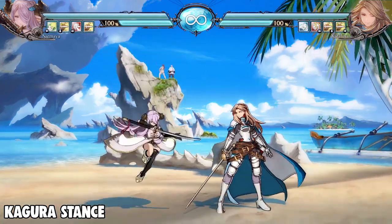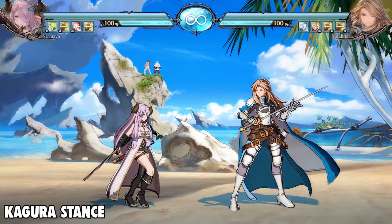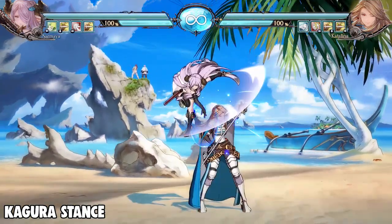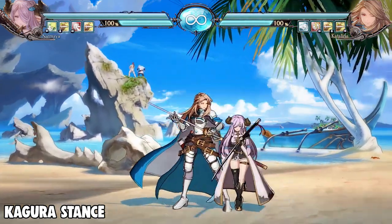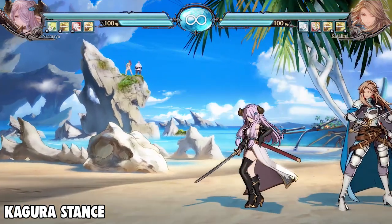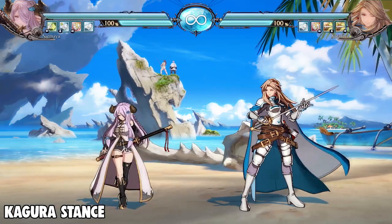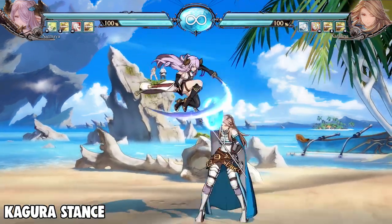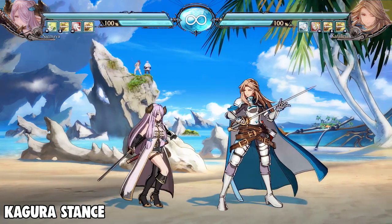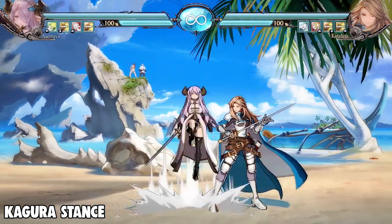Her Kagura stance air normals are practically the same as Genji stance with some variations. JL is like any other JL, and you can combo it into her air special move. JM actually has more cross-up capabilities than her Genji stance version, so this is your main cross-up tool in Kagura stance. JH has a lot of block stun, so you can set up fuzzies after it with JM. JU has a very big hitbox above her as well, so if they're above you in an air-to-air situation, this button will hit them.